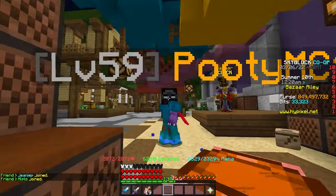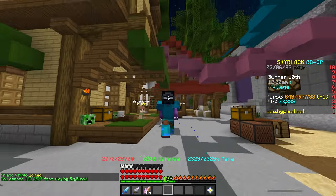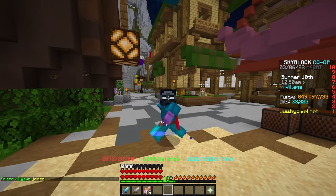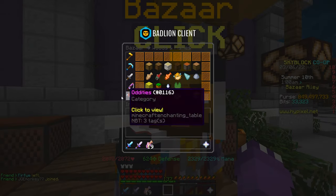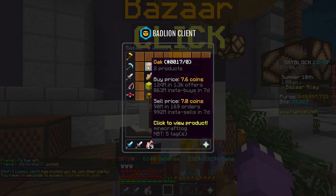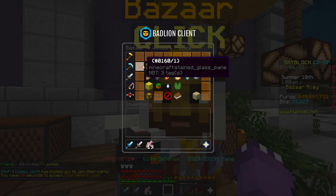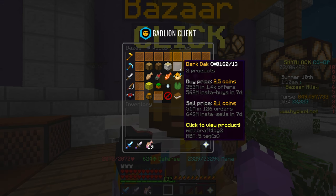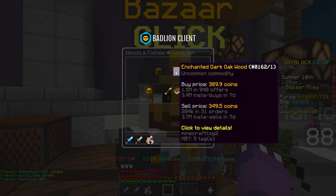You just have to be a little active with this one, but given the margin it makes a lot of sense. The next flip is a very unique and interesting one — we're going to stay in the bazaar and go back to the Woods and Fishes section, and take a look specifically at wood.